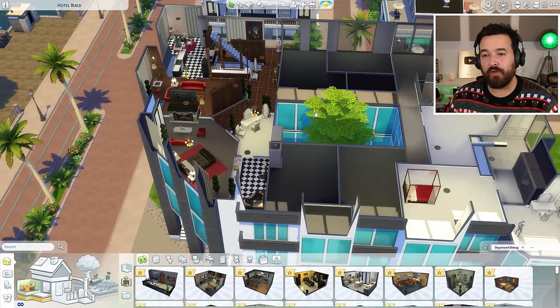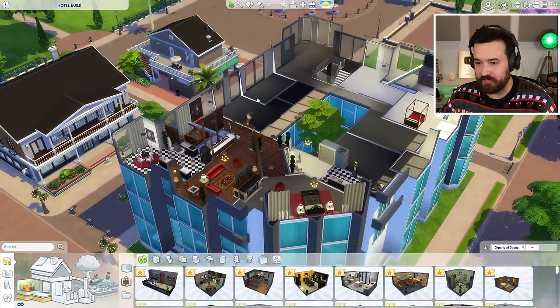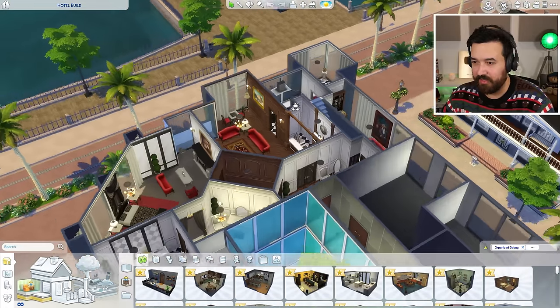I think today we can actually fill it. Using For Rent and the apartment system — if we turn all the hotel rooms into apartments — I think we could furnish the entire building and it shouldn't be too laggy, at least in live mode. Build mode might be. On the top floor, this is where I never finished it, and I also don't like it — I think I want to redo it.